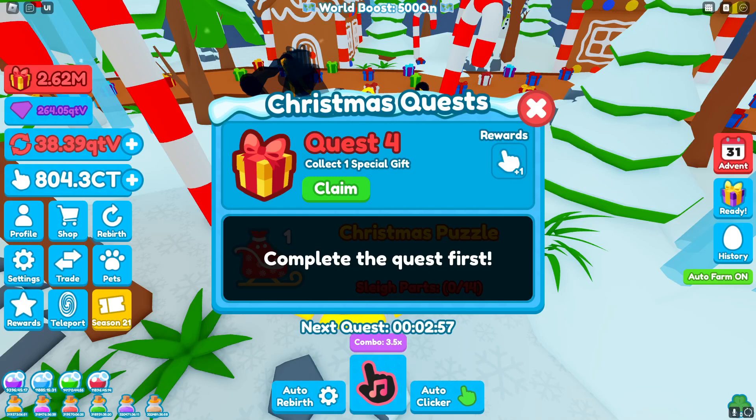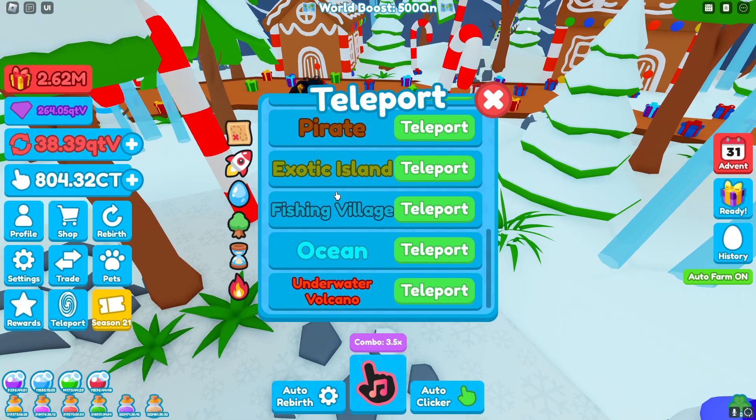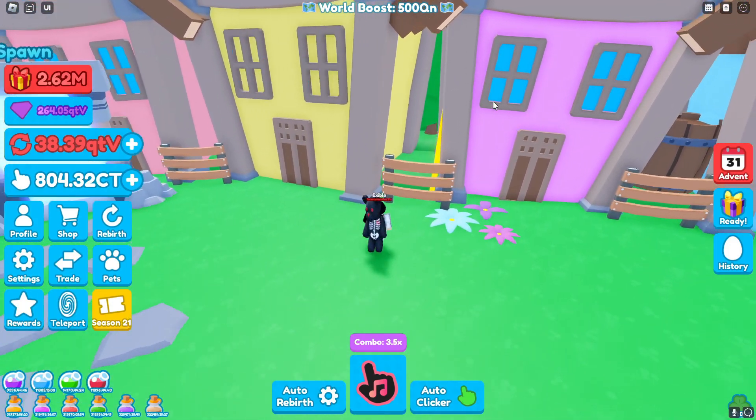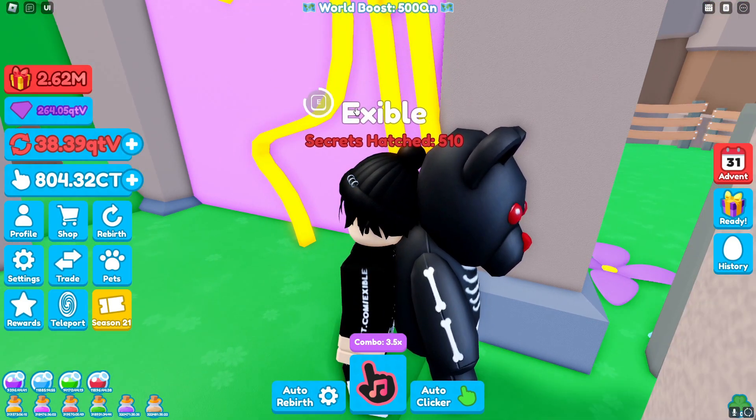Moving on to quest four, it says collect one special gift. I would highly advise getting into a private server because if anyone else grabs this gift in the same server before you get it, the gift goes away and you'll have to wait another 30 minutes — one special gift spawns once every 30 minutes. Once you get that, go ahead and claim this and then you see the hint says between the buildings. This quest can be found if you go to the fishing village below the exotic island, and it is found between the buildings — the next sleigh piece is right on the side of this pink wall.